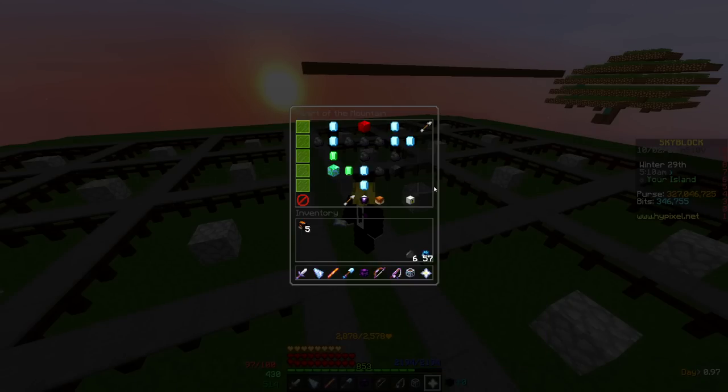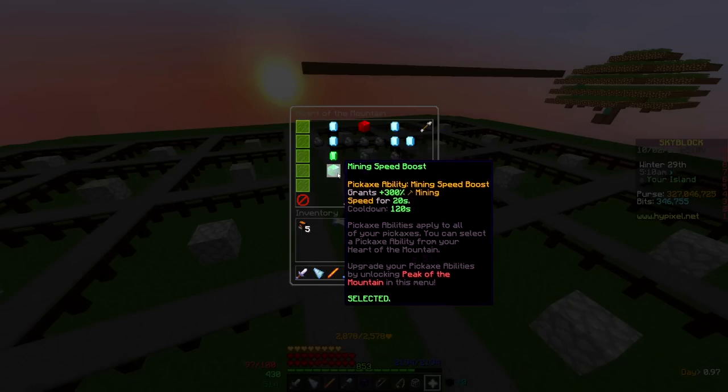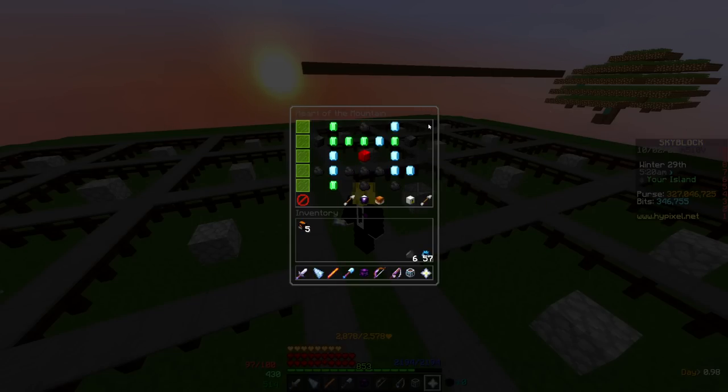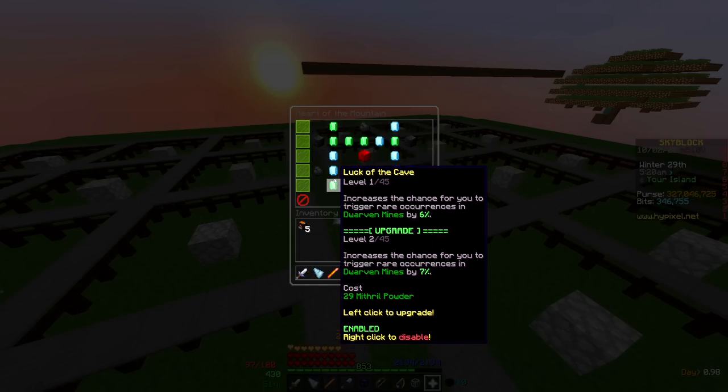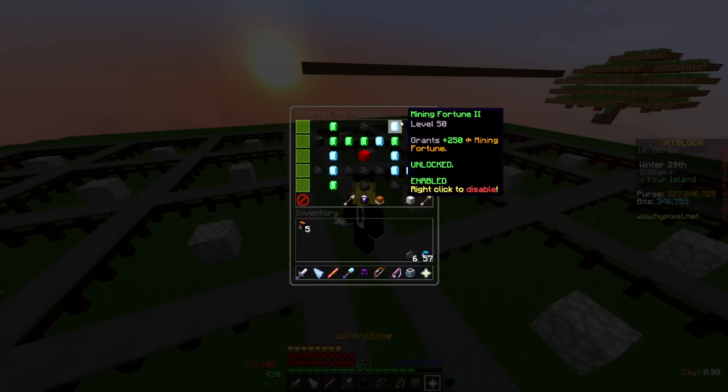So let's look at my suggested Heart of the Mountain tree. You can already kind of see how wacky it gets. Obviously on the bottom, you just go up the left side — Mining Speed Boost is unmatched, it's super good. But when we look at the top, I do some weird stuff: I take Mining Madness and go up, unlock Mining Speed 2 and Mining Fortune 2. These are obvious things you need for mining gemstones.